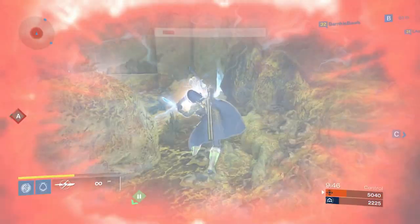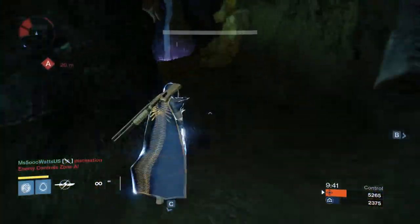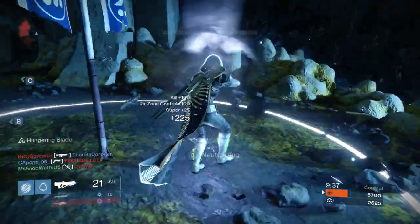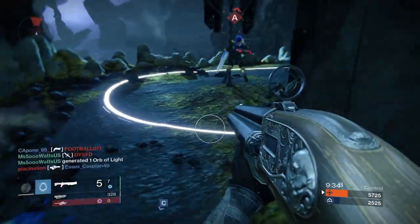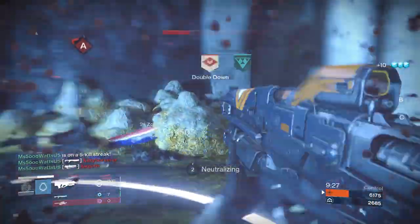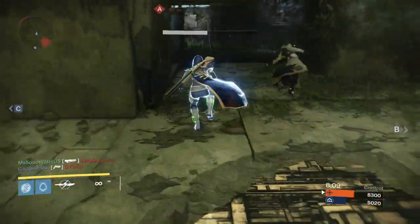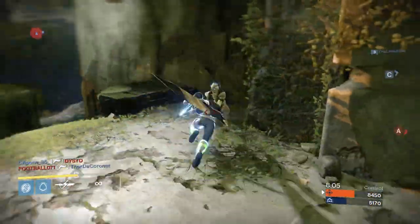The most recent patch actually fixed everything so that the stats are what they are supposed to be and it performs the way it is supposed to. One thing about the Fourth Horseman that is still not correct is if you have arms or any kind of armor equipped that increases reload speed with special weapons, it does not affect the Fourth Horseman. I noticed this from the beginning because the reload felt really slow even with those arms equipped.